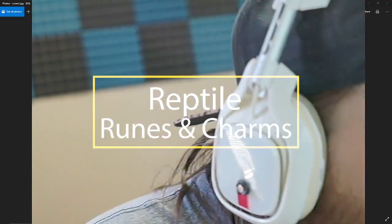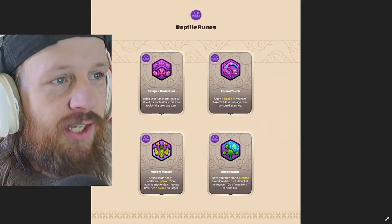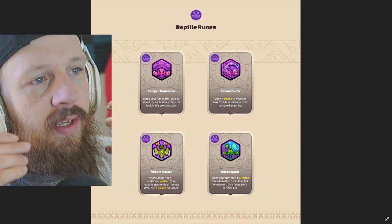Let's get into the reptile runes and charms. What up Axie fam? The first reptile rune is Delayed Protection. When your turn starts, gain 12 shield for each attack this axie took in the previous turn.